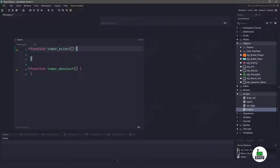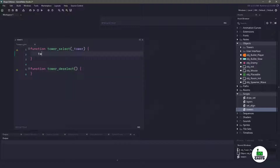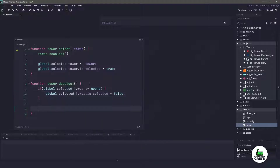Basically what's going to happen is when we call tower_select, we are going to pass in a tower that we want selected. We are going to have to deselect any tower we currently have, so we'll call that function below. Once we've deselected the tower, we will set our global variable to the actual tower that needs to be selected, and then we will set the is_selected variable to equal true. To handle the deselection, first we need to make sure the global variable does not equal noone. If it does not equal noone, then we say is_selected equals false, and then we update that global variable to set it to noone.